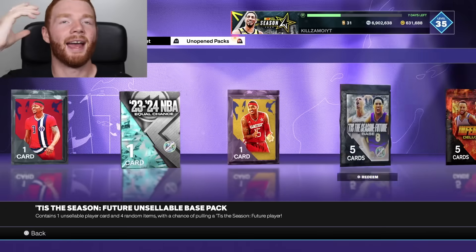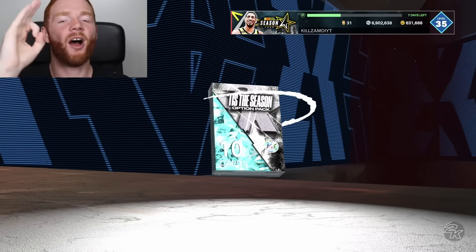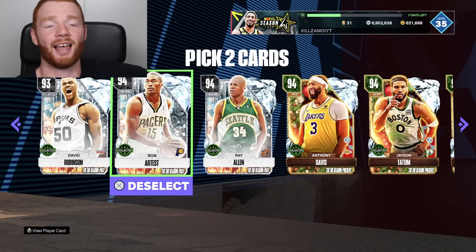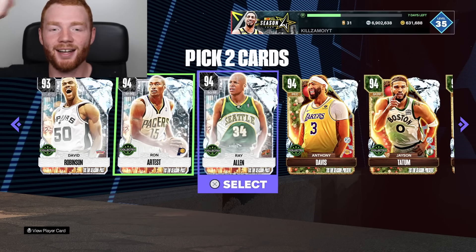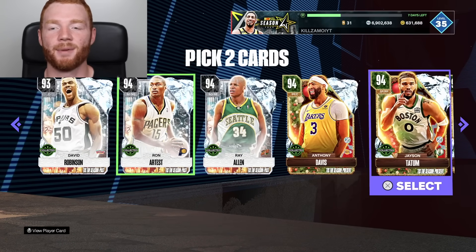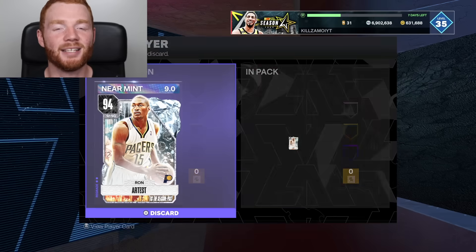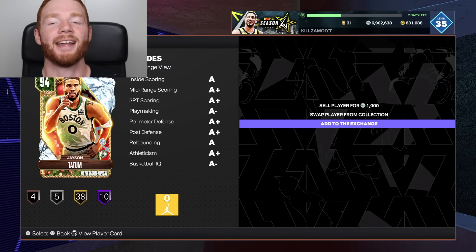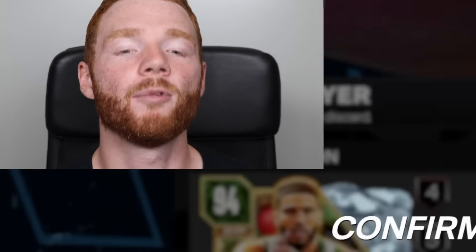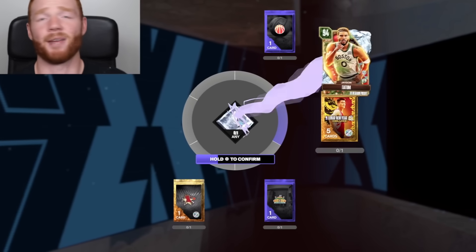Now it's time to come over to my unopened packs and open up this Tis the Season option pack. The reason we're opening this one is because we're able to select one Tis the Season player - and I didn't realize it was actually two cards. I'm just going to go Rondae Hollis-Jefferson and Tatum. I could quick sell these guys for 2,000 MT, but instead we'll swap Rondae for this one and make 44,000. The one card I selected was non-auctionable, so let's just make him into a pack instead.